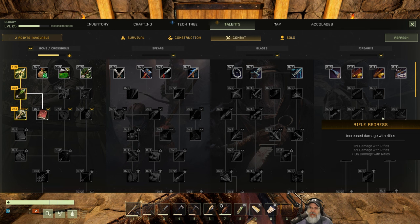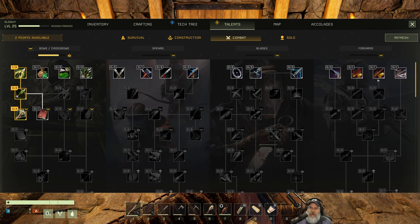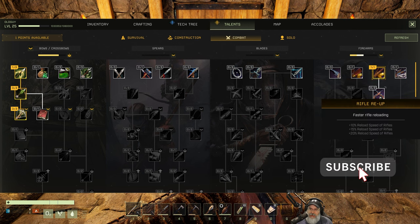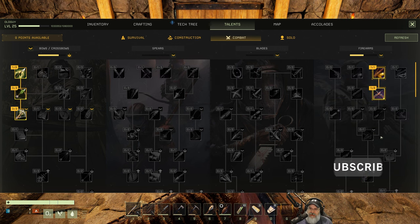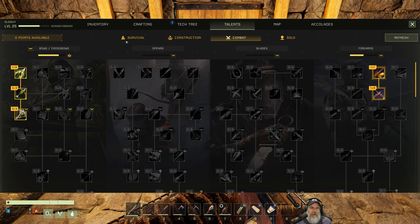Maybe we should go with the shotgun? No, let's go with the rifle first. I don't know how good the pistol is. There's a featherweight firearms option here, but let's go with rifle reduction so we can get rifle reload speed and then damage with rifles next time around.